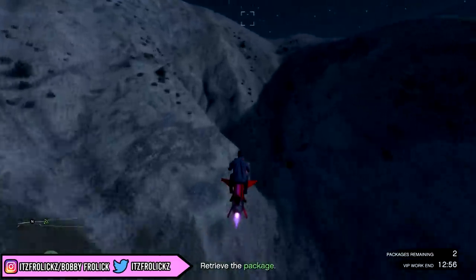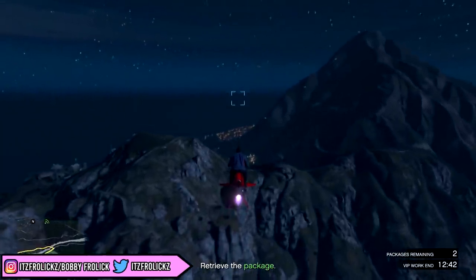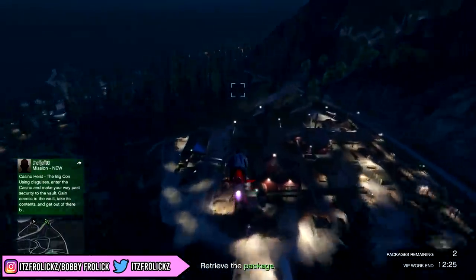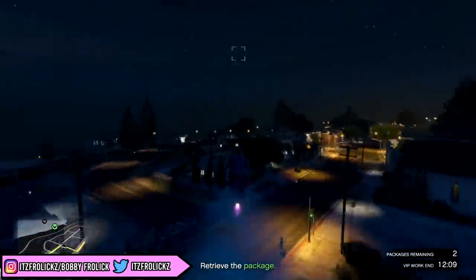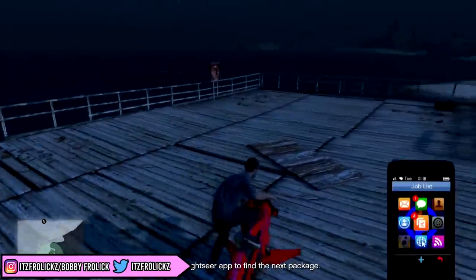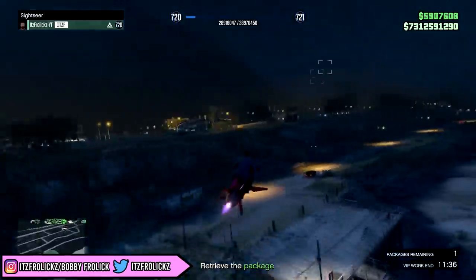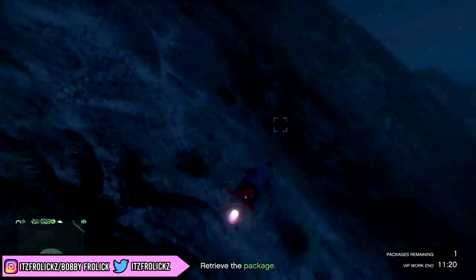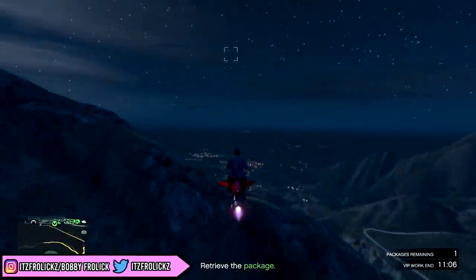Sometimes the packages spawn super far away, and sometimes they'll all spawn in the city, or one far and the others about a mile apart so you can complete it very quickly. During this one I managed to complete it in roughly five minutes because the packages were far apart. If the packages are a normal distance — like three, two, one mile apart — that's about six miles total, which would only take about three to four minutes with a flying vehicle. This week this mission will make you $44,000, so that's roughly $11,000 every minute.